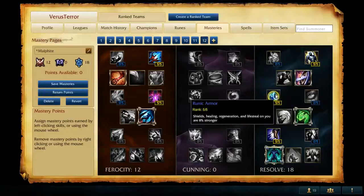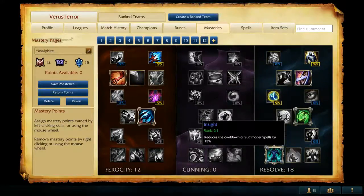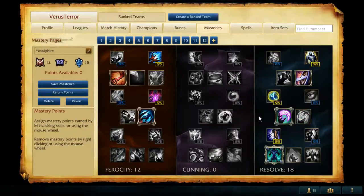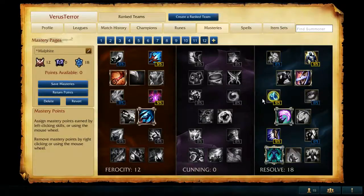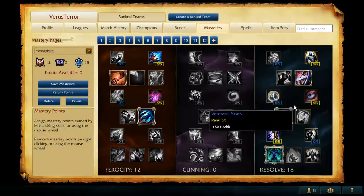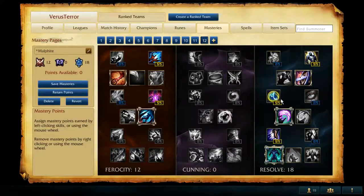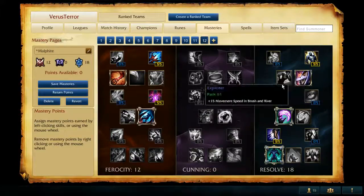Even with Runic Armor, I'm almost thinking I wouldn't want Perseverance — maybe I still want the lower cooldown reduction on summoner spells. 50 health doesn't make as much of a difference to me as the extra shield and the extra regeneration. So this is probably what I would run on Malphite right now.